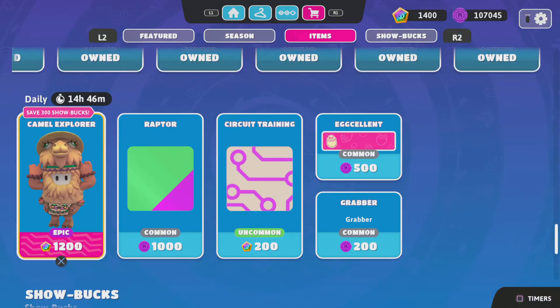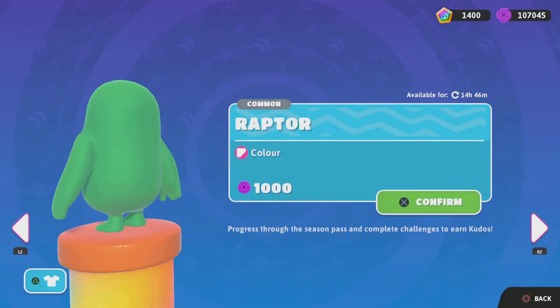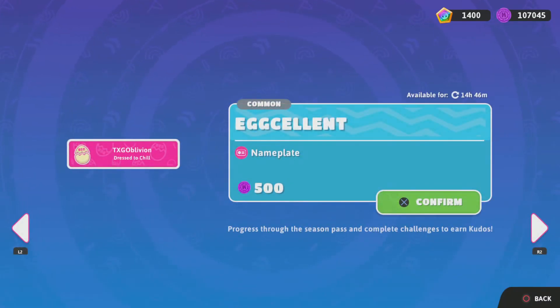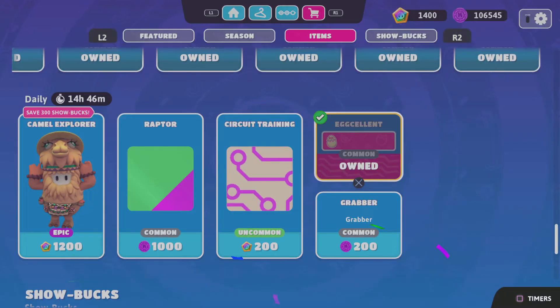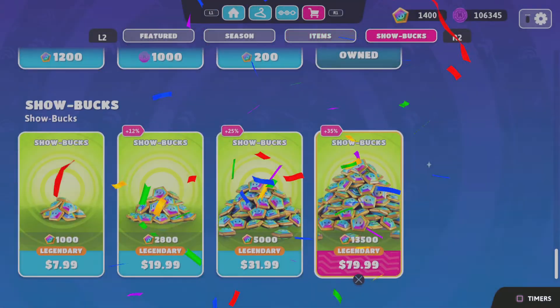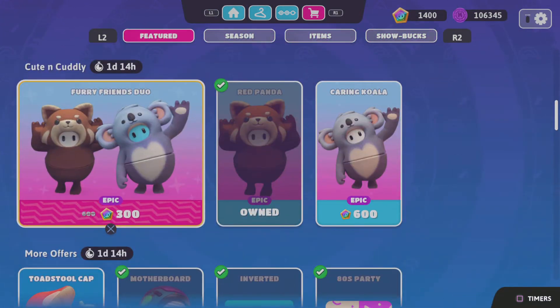The Circus Training for 200 Show Bucks, the Excellent for 500 Kudos — I accidentally bought that — and the Grabber for 200 Kudos. I actually like the Grabber so let's get that.